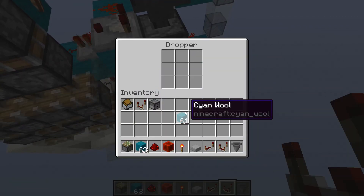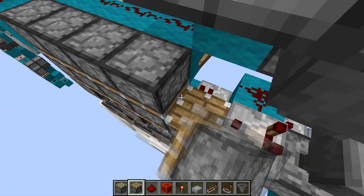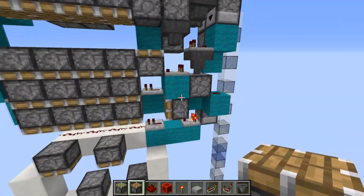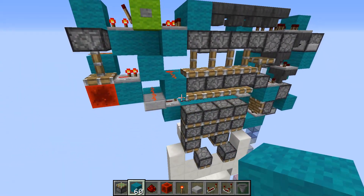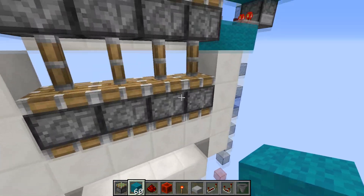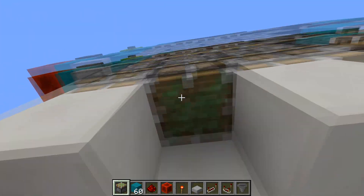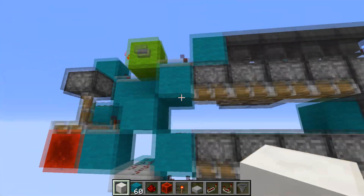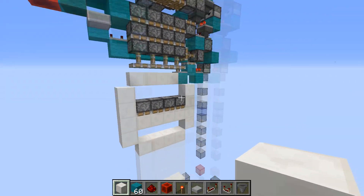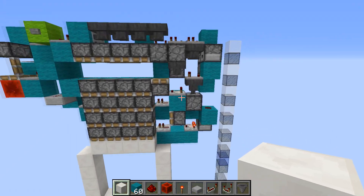Then from this hopper dropper with a single item in it, which goes into a piston here — this will update this top row. Let's just reset it and see if it will fully extend, minus the last block. It will fully retract, just like that.